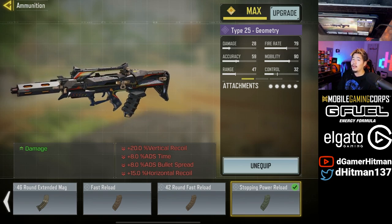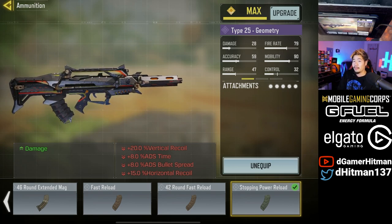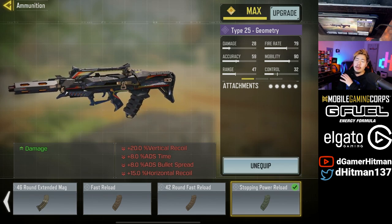I decided to try out both of them and I honestly believe you can go with either one. But if you like to play more aggressive close range, stopping power is the way. If you're the type of player who likes to spray a little more mid-range and needs more ammo, I definitely recommend going with another ammo build.